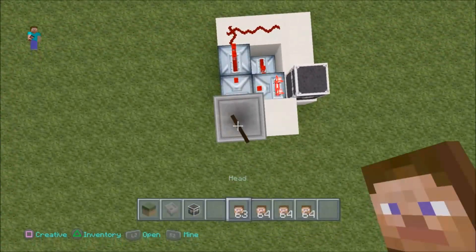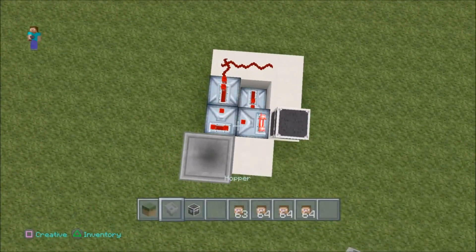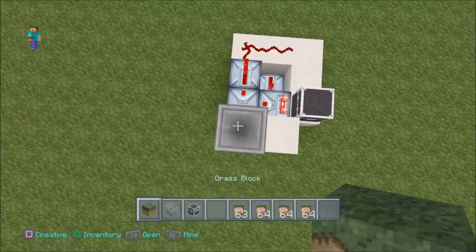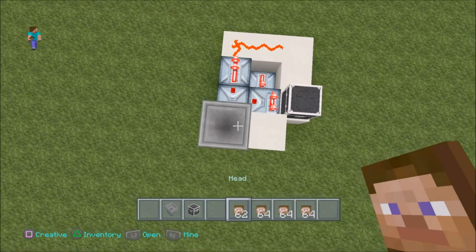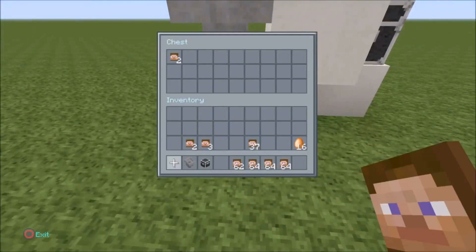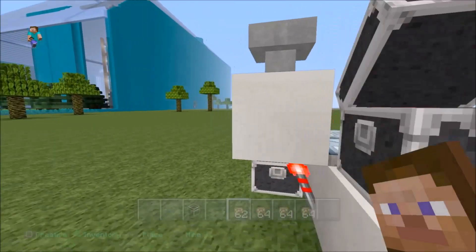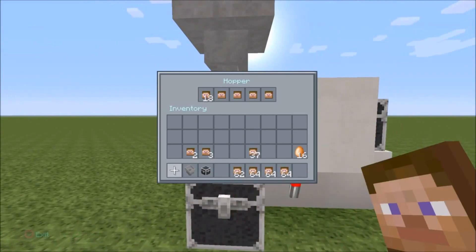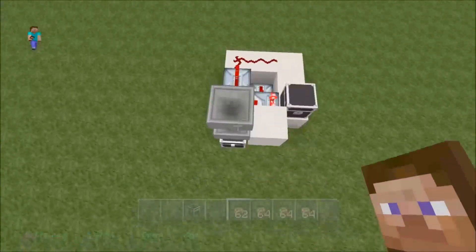You drop the Steve head in — see that? The charge was charged. Now you can light things up with that. But the cool thing is, if you put dirt in there or any other block, it will discriminate and it won't charge. Only the Steve heads will trigger that charge. And they will then be captured inside this chest on the bottom of that hopper. On the top here it will be collecting the unwanted materials that you don't want, like the dirt.